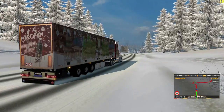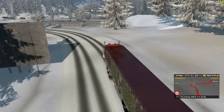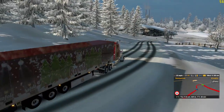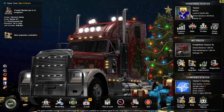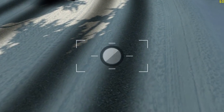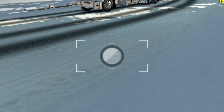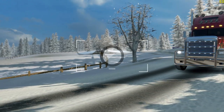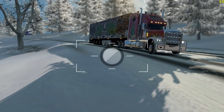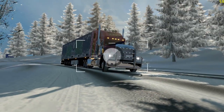Man, this is some beautiful scenery right here. Oh, we got a hill coming up — some beautiful scenery! How about we get on the right side of the road here and take a screenshot? I'll take a screenshot real quick. What if we take it from this angle? Oh yeah, it's beautiful — yeah, right there!